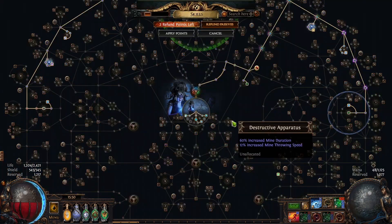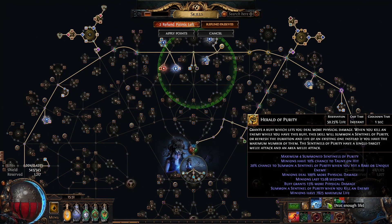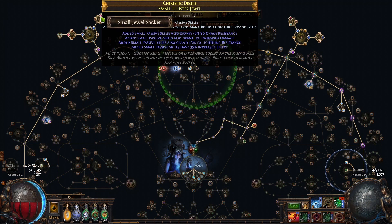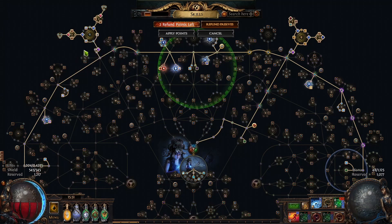On the passive tree, quite a lot of changes here too. To make it so we can run eight auras, we had to buy two small cluster jewels with mana reservation efficiency and 35% increased effect. If you know me from last league, you know I love these jewels — I had to buy two of them so I can fit eight auras in.